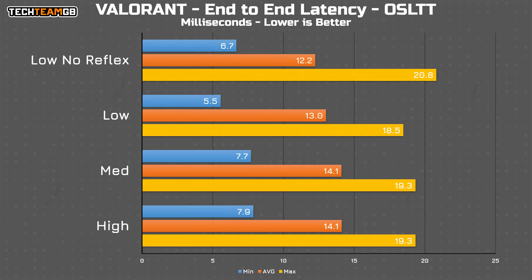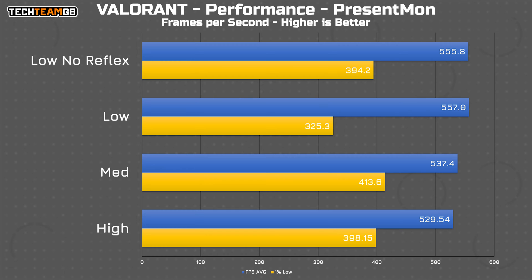There are a few more options to play with, starting with turning Nvidia Reflex off. By default, at least on my test system, it was on by default, and turning it off technically did speed up the average, but it also increased the minimum and maximum values, making for a clearly less smooth experience. There's also no major performance difference, save for the 1% lows that seem to have rebounded from the standard low result.